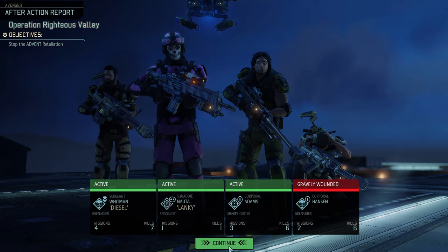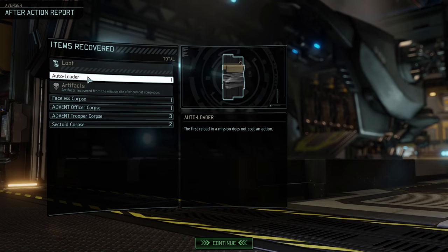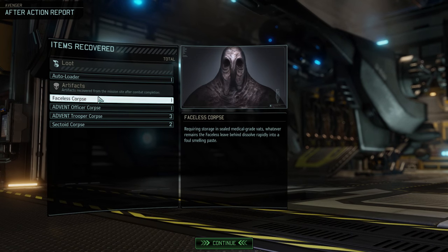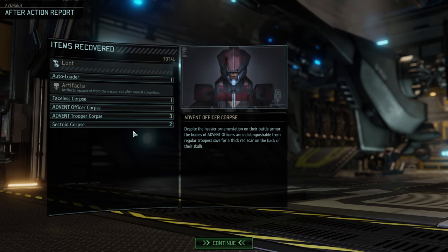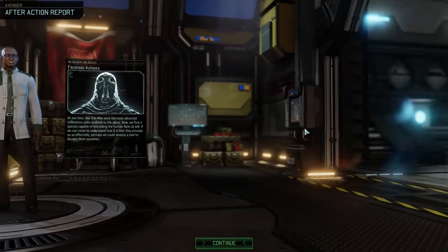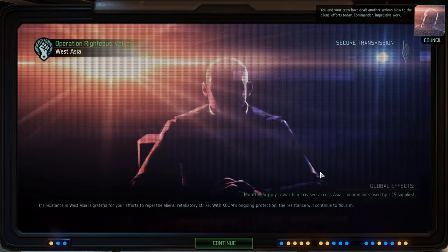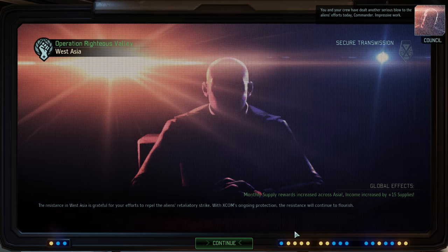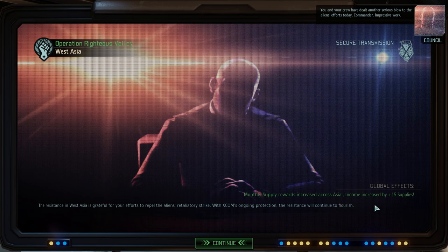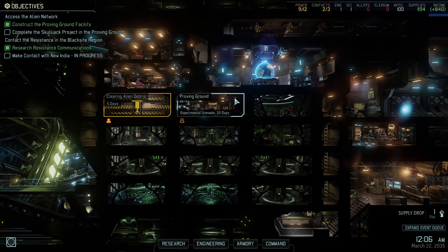Done. One more person — shredder or blast padding? I think we'll go for shredder. He will be gravely wounded for only nine days — that's a good roll. We got an autoloader: 'The first reload in a mission does not cost an action' — that's amazing! And we got a faceless corpse and some other corpses. Corpses are pretty damn important because they are used for a lot of things.